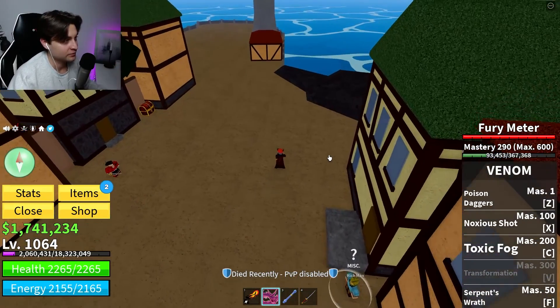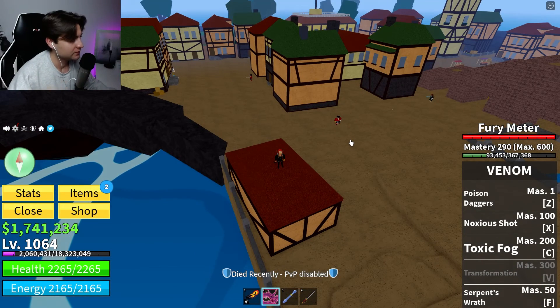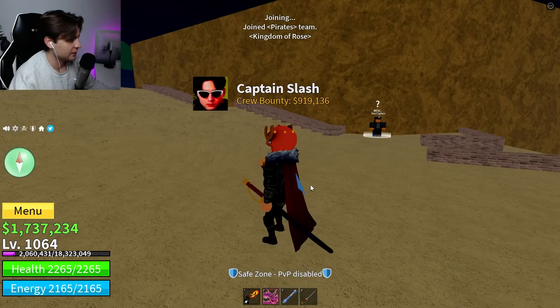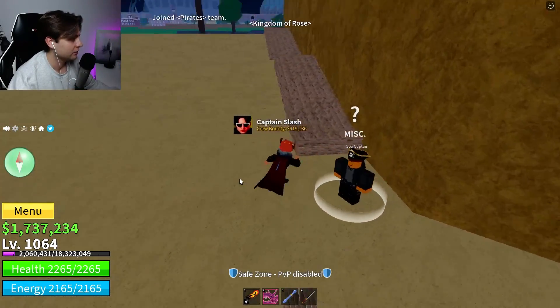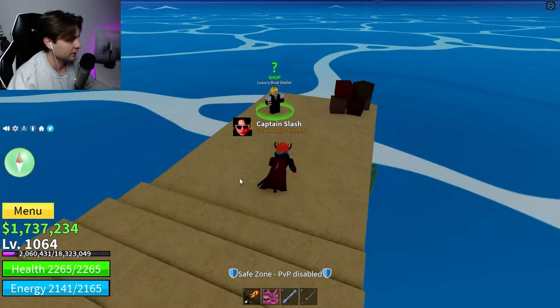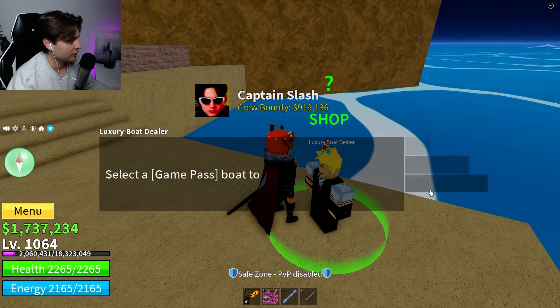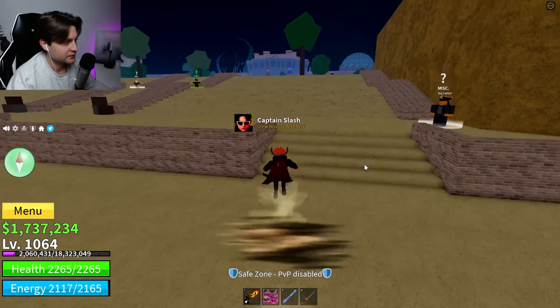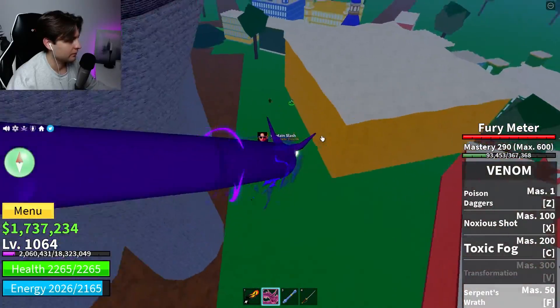The second sea is easy too. Here we are in the second sea at the first location and you'll see two NPCs with the party hat. I already spoke to them. Now let's find the party shop in the second sea.